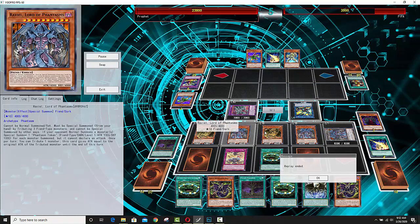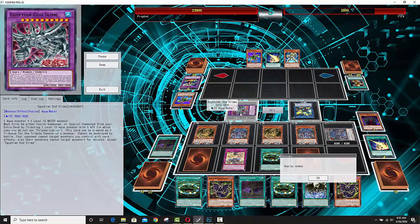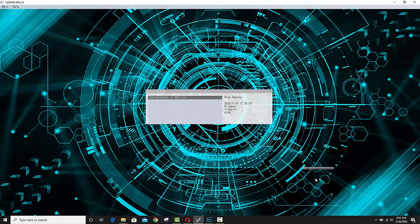He wouldn't be able to target these guys anyway because of the Fallen Paradise. Sacred Beasts, if you really get them rocking and rolling, they're a very snowball-y deck. They're kind of predicated on what they're able to do in that first turn, and you can possibly play the Egyptian God Slime in here. It's relatively easy to summon — just flip over Metal Reflect Slime, tribute that, and boom, you've got a 3,000 Attack, 3,000 Defense monster that also opens up the potential of those Rank 10 plays.